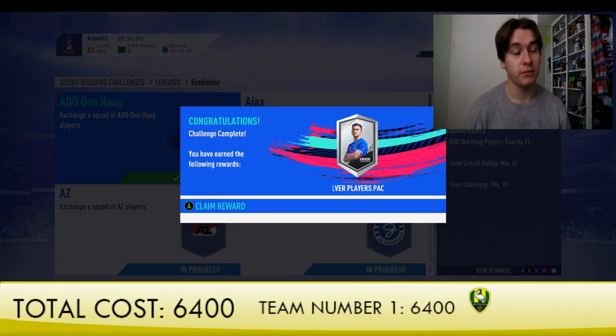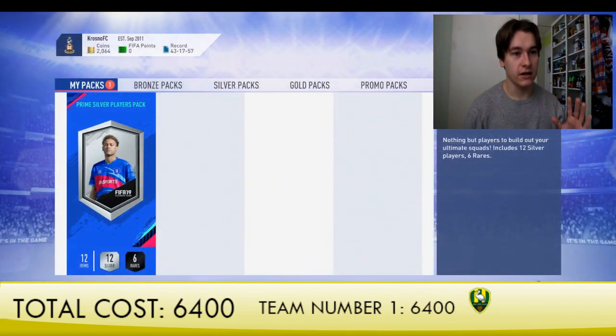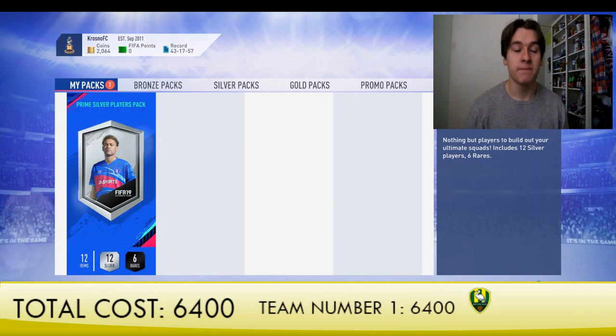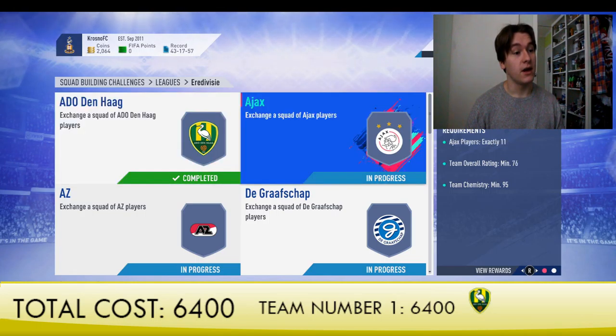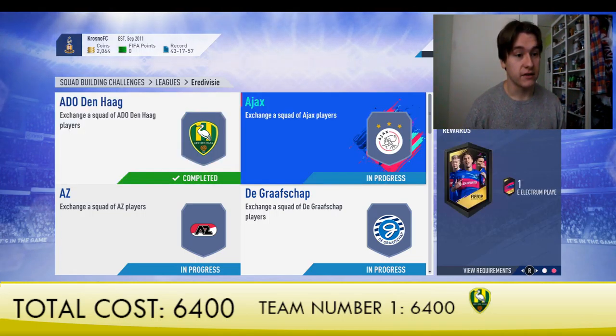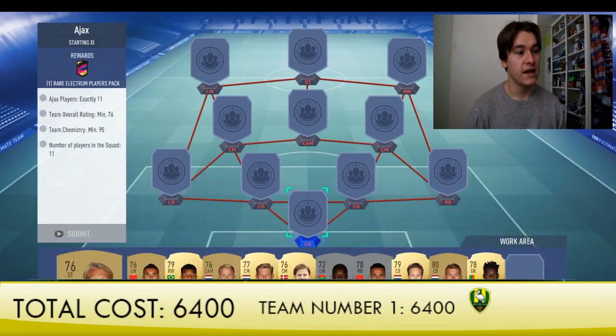We remove the players from the squad — we build the teams, give away the players, and get rewards back. We're actually going to wait and open all the packs at the end of this video, so we'll do all the teams first and open packs later. We also got Headliners packs and Team of the Week packs — some really good stuff to look at. But first, team number two: Ajax — not very expensive.